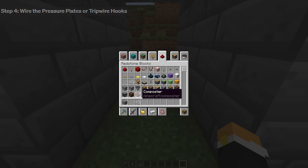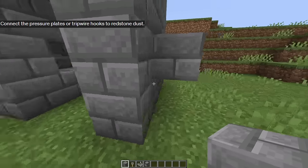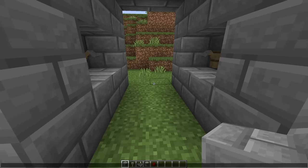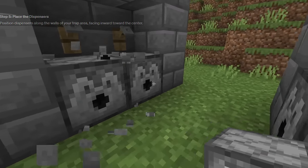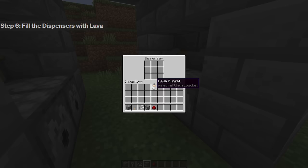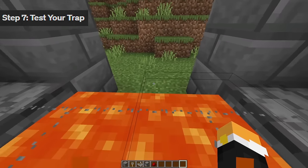Now install pressure plates or tripwire hooks — I'm going to go with tripwire hooks. We can place them up here like that. Now I have to connect our tripwire hooks to redstone dust, so those will go there. Then position dispensers along the walls of the trap — like that. Now I have to take a lava bucket and place them within each dispenser.